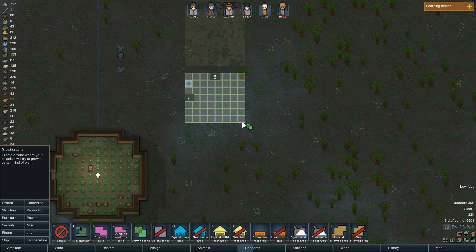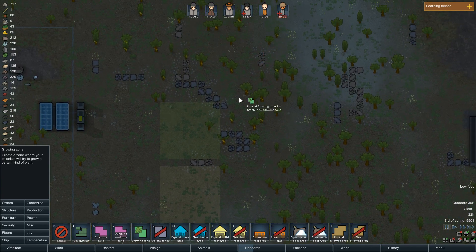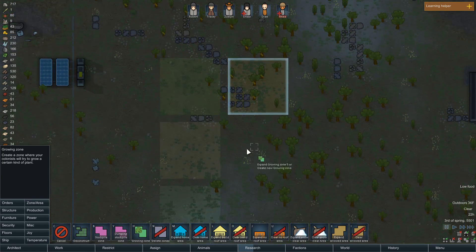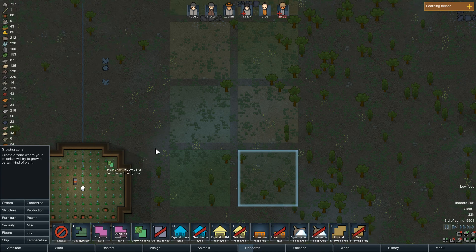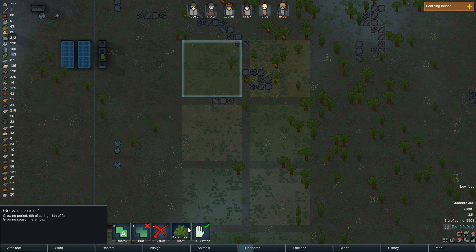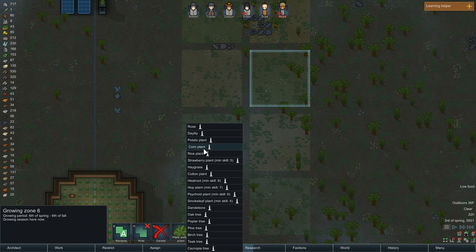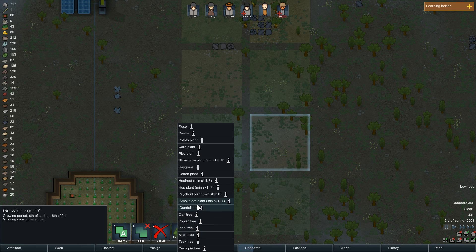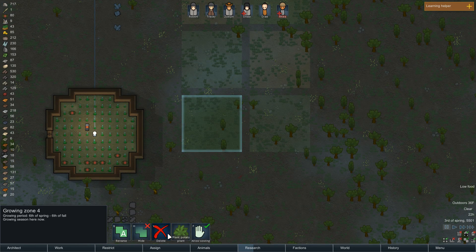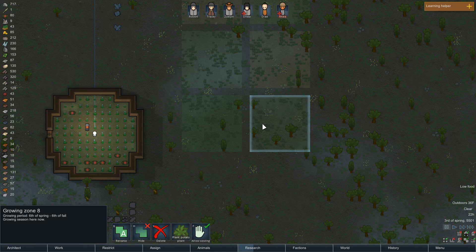Okay, we can actually do this area too. We'll work on the indoor stuff and the hydroponics and all that later. Potatoes — that's fine. Alright, we're gonna make these corn, and we're gonna make these rice. And what else can we do as far as food? We could do strawberries — let's do strawberries.